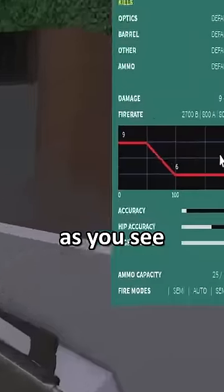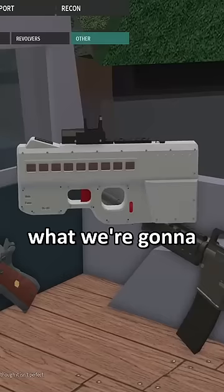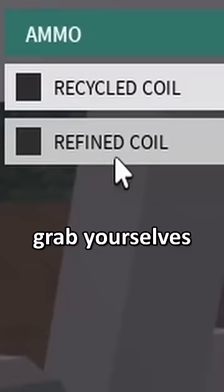Introducing the coil gun — as you can see, it does six damage at long range, which is a no-no. So what we're going to be doing to make it have one damage is pretty simple. We're going to go to barrel and grab ourselves the refined coil, because apparently that's really good.